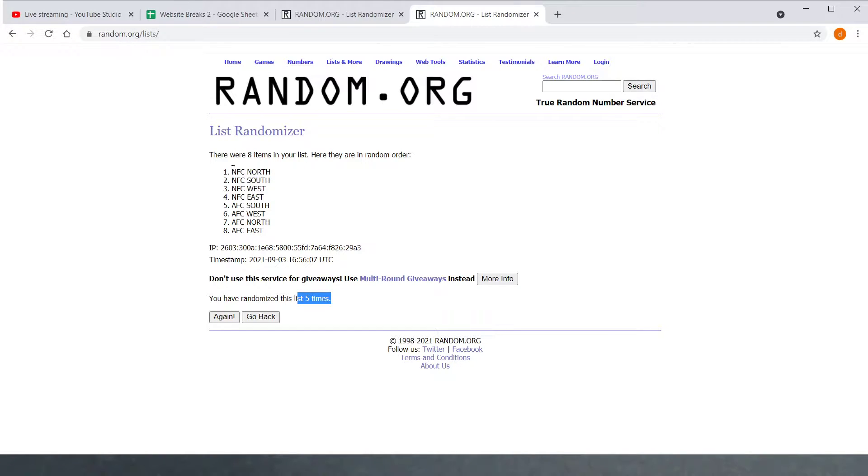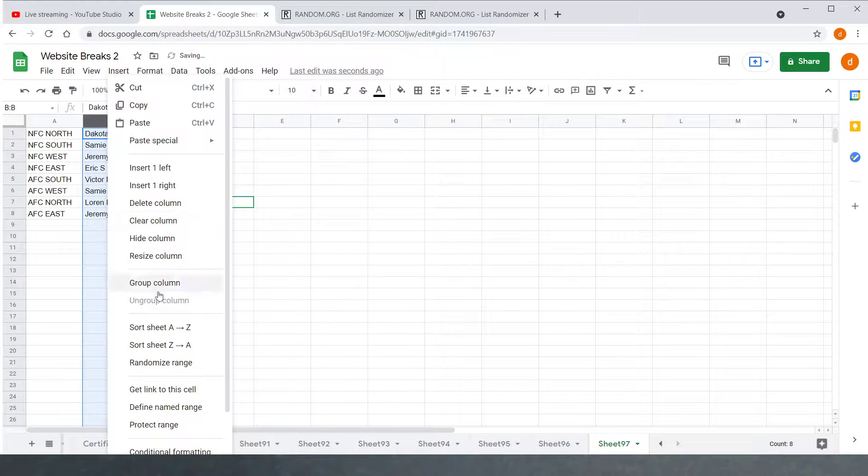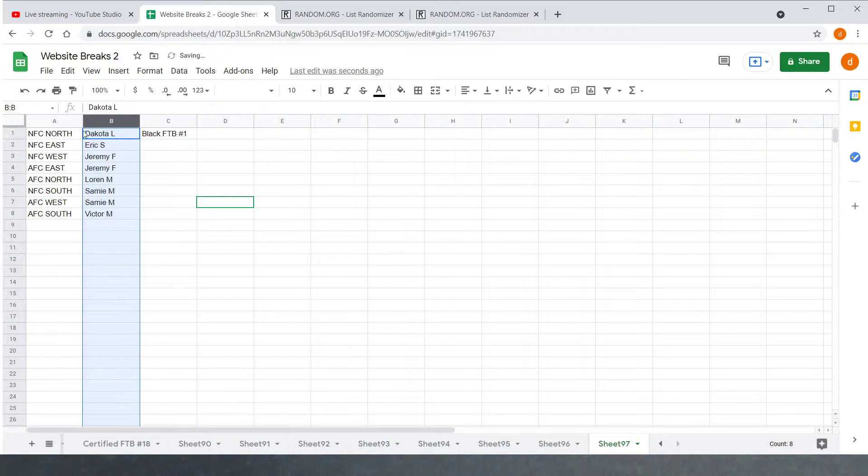Five times — NFC North on top, AFC East on bottom. All right. We got NFC North going to Dakota, NFC East going to Eric, NFC West and AFC East going to Jeremy, Lauren M with the AFC North, Sammy M with the NFC South and the AFC West, and Victor M with the AFC South.